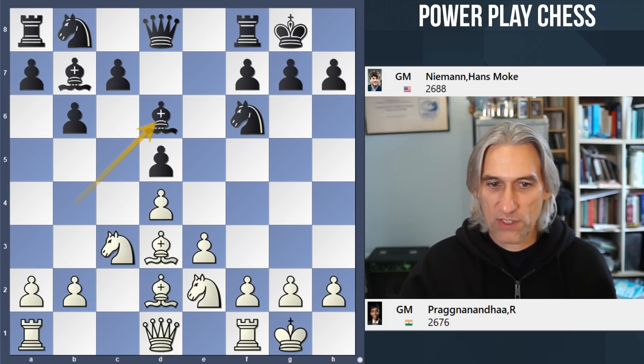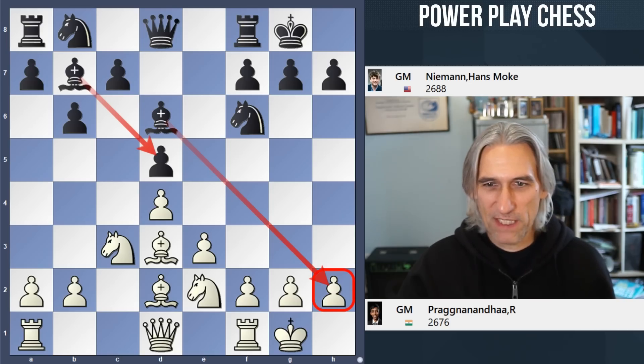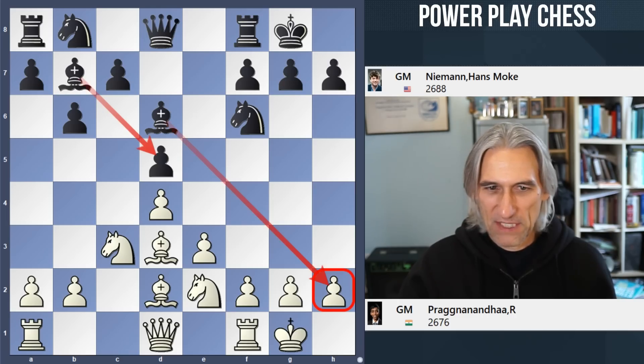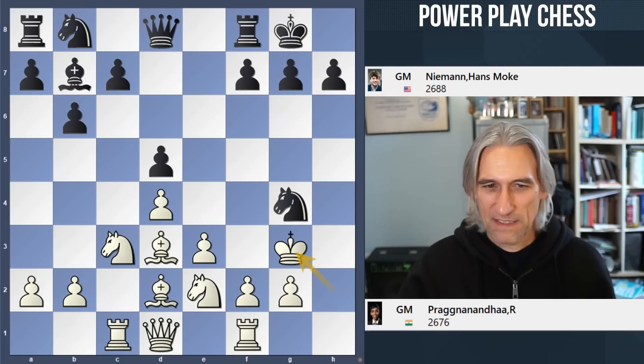This is one of the most aggressive ways to play the position — very classical. The bishop looks down at h2. There could be a Greek gift sacrifice if white isn't careful. Pragg actually just played rook c1 here. Many of us scaredy cats might play a move like knight g3 to block this, but he played rook c1. It's kind of tempting to take, though I have a feeling white is going to survive that.